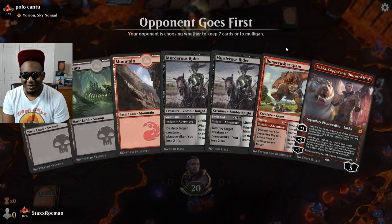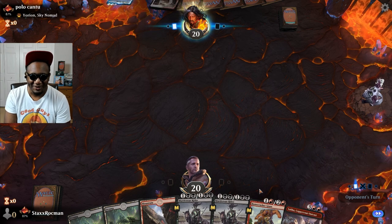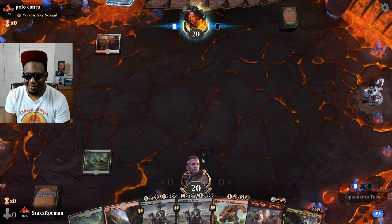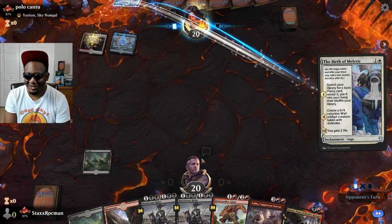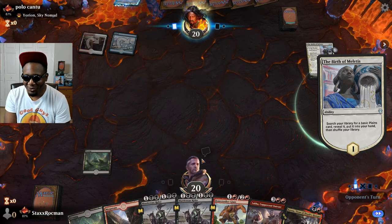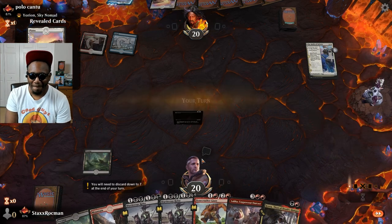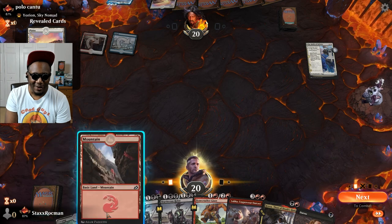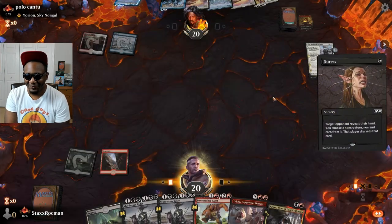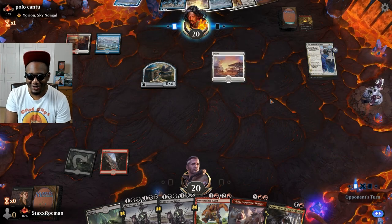Yurion. This is a good hand to go against Yurion — definitely keep. The notorious Yurion Fires. The Stax Rockman Luka Brew versus the number one meta deck everybody's raving about. We all know they always have Fires. So let's go ahead and get that out of his hand now. You don't even have to guess — it's automatic. They always have Fires in their hand.